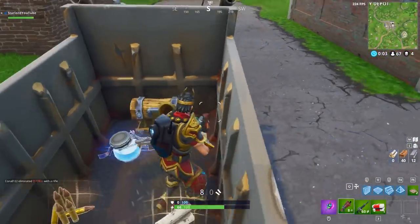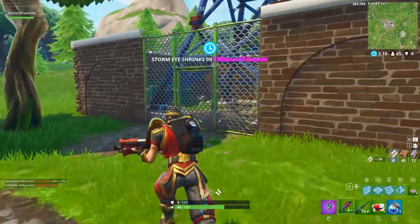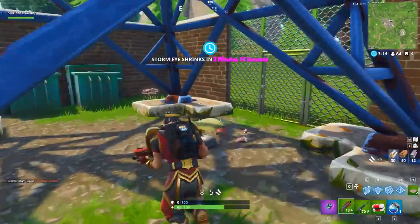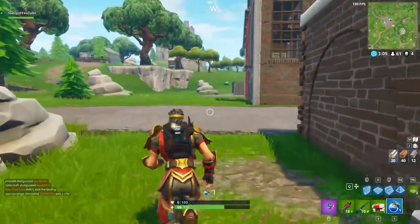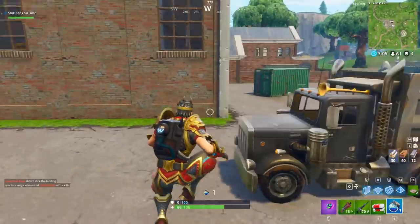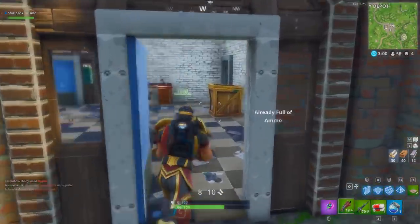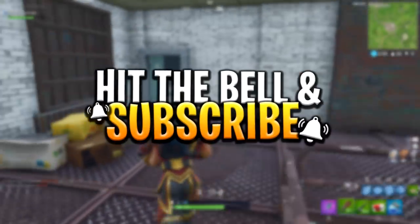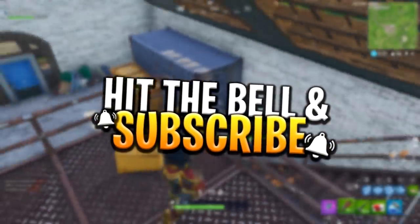All of the things that you're going to hear in this video are actually confirmed — they are in the in-game files. So at one point, Epic have actually played around with these weapons or items and used them in their own private or test servers. Please remember that as we get into the video. Before we do, please don't forget to leave a like and subscribe to the channel for more Fortnite glitches, guides, videos, leaks, and even a couple of V-Bucks giveaways when I can afford it.